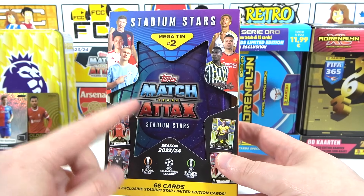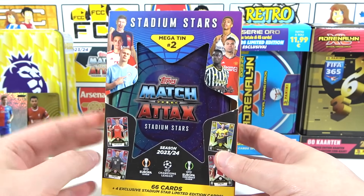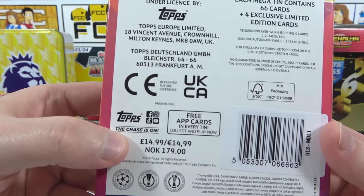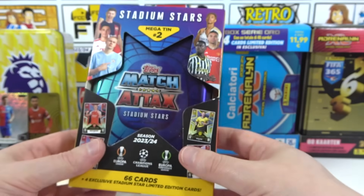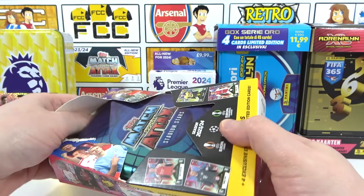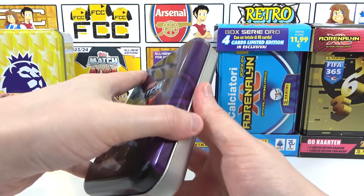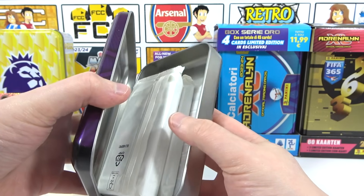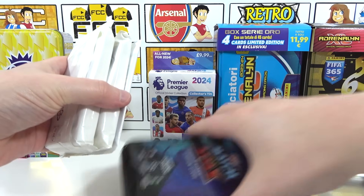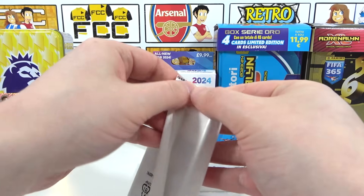Moving on to the Match Attacks tin. We realised during a recent binder update that we've actually only opened two of the four tins so far, so this is one we genuinely need to open. It's £14.99 — a bit more pricey, more cards in the collection. In here we can also find relics, which would be awesome. We get four limited editions guaranteed. It feels weighty — could just be the sheer amount of cards.